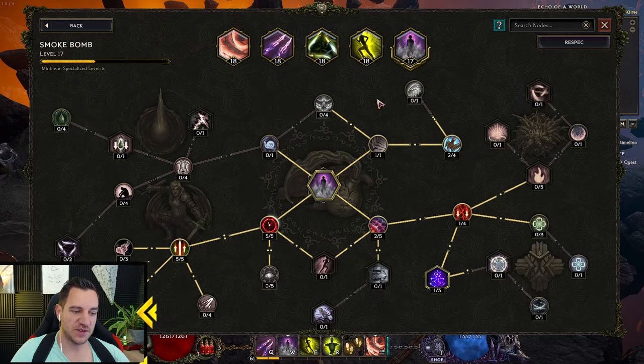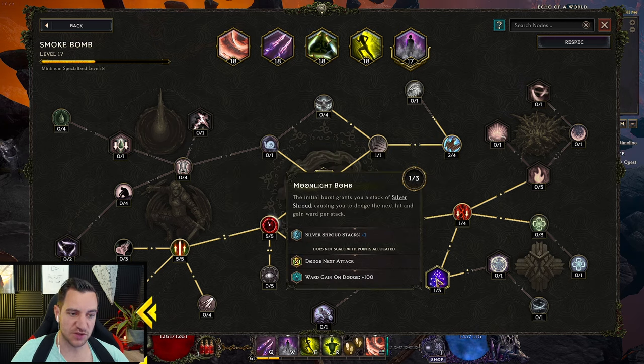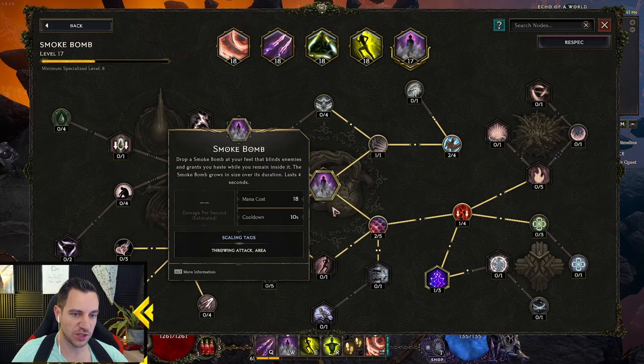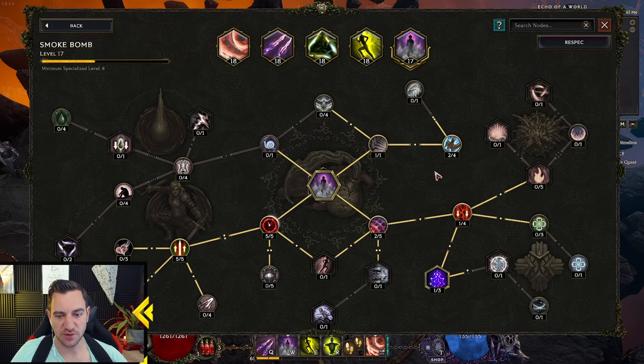Smoke Bomb is simple - longer duration, bigger frailty on enemies. One node gives you a Silver Shroud causing you to dodge the next hit completely and gain ward per stack, great for all dodge. More melee and throwing damage - throwing damage actually scales our Umbral Blades. The build is mostly around Umbral Blades and Shadow Cascade - those are your main damage dealers. Dancing Strikes is mostly for keeping active, applying buffs and debuffs. Umbral Blades and Shadow Cascade do the most damage and are activated by shift and Smoke Bomb.